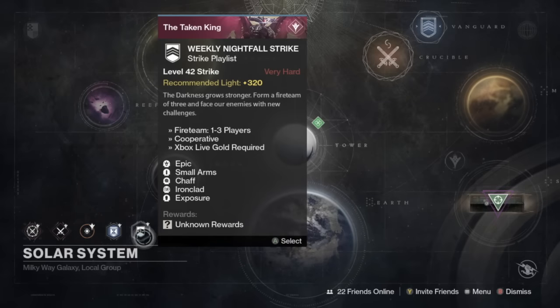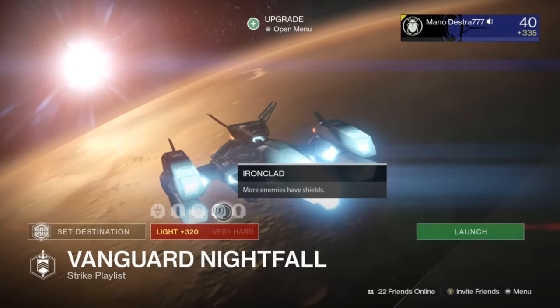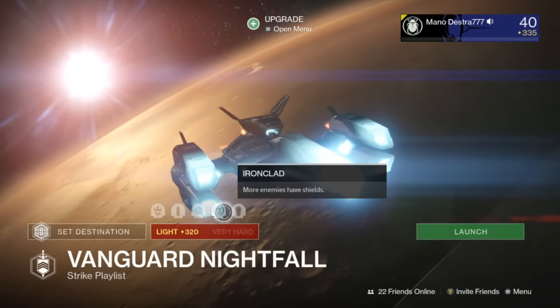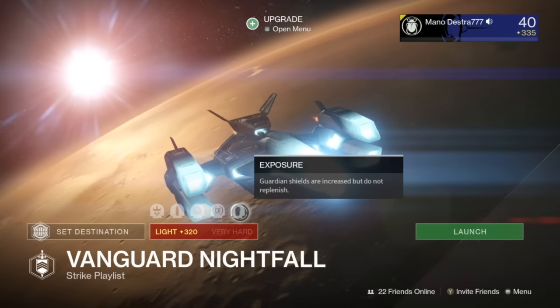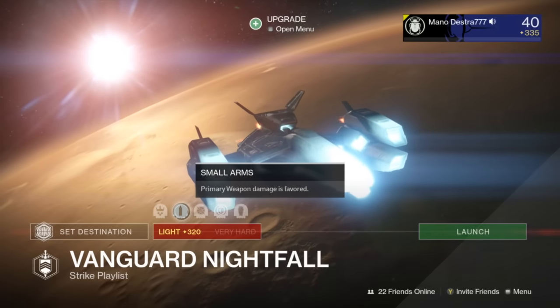This week we are going to be going inside the Dreadnought. We are going to be facing the Darkblade, and the modifiers are Epic, Small Arms, Chaff, Ironclad, and Exposure. You're going to have your Small Arms, which is going to be nice, but Ironclad is going to be an interesting thing to go against, especially because there's really no other primary you can use other than Zalus Supercell that's got shields. Ironclad means that you have more shields to go up against all the time. Exposure means that your Guardian shields are increased but do not replenish, and Chaff means player radar is disabled.